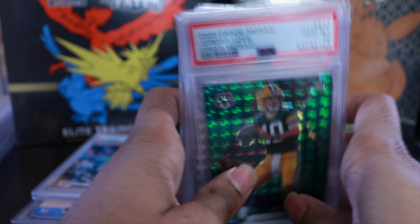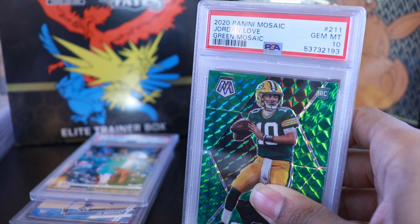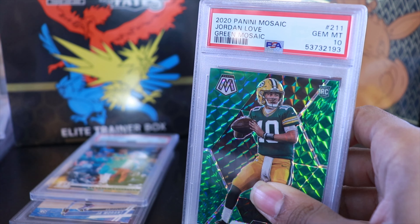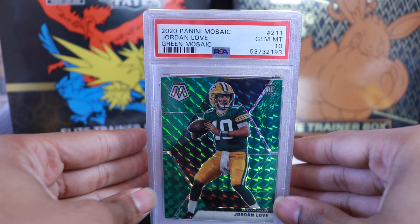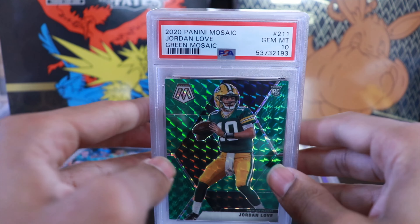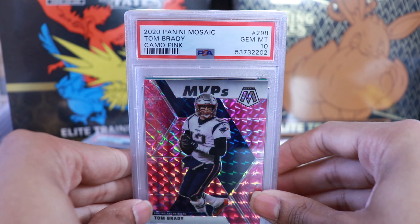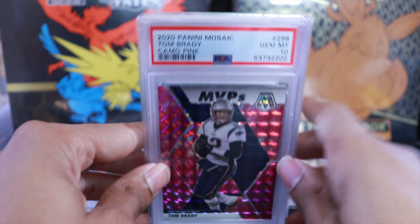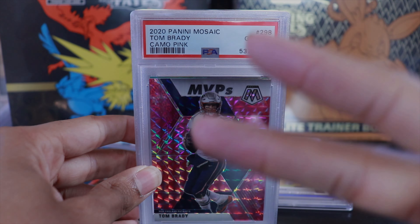Some of these may be available — like the Chase Claypool and Clyde Edwards-Helaire — if you guys are interested, since I'm not really a Steelers fan or big on those players. But the key cards are definitely staying in the personal collection. Let me know in the comments what you think. Hit the like button, comment, share, subscribe. Finishing off on the GOAT — MVP Tom Brady. Even as a Falcons fan, you gotta respect the greatness. Thanks for watching, till next time!